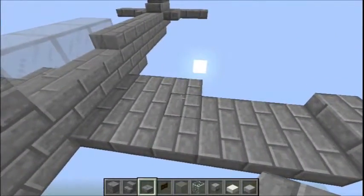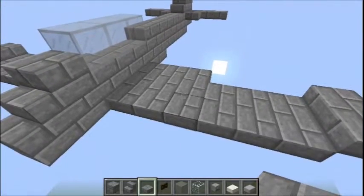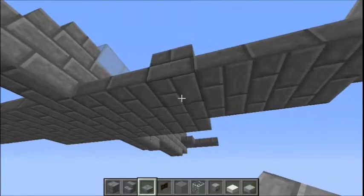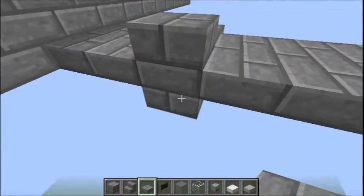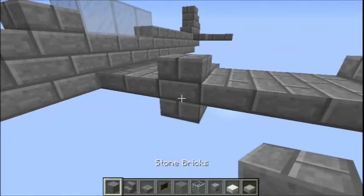The engines are two blocks out from the fuselage. You're simply going to place two slabs — one on top of the wing and one below — and then extend these so they're two blocks out.